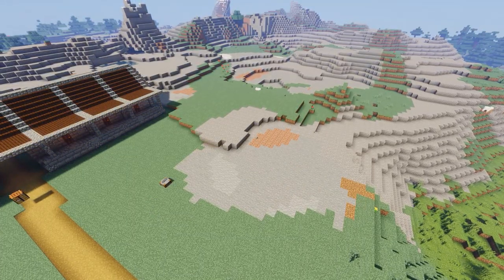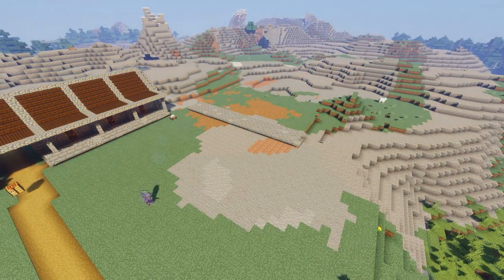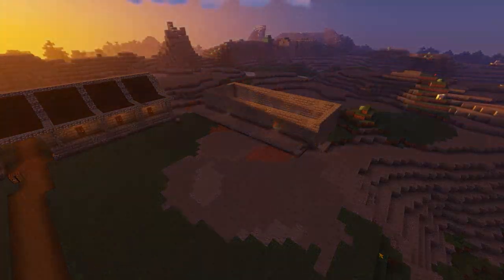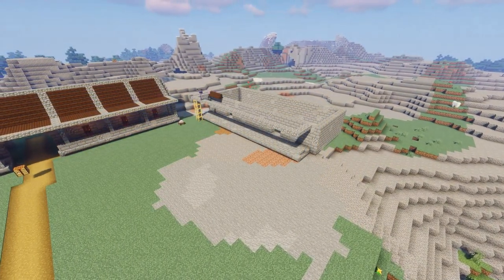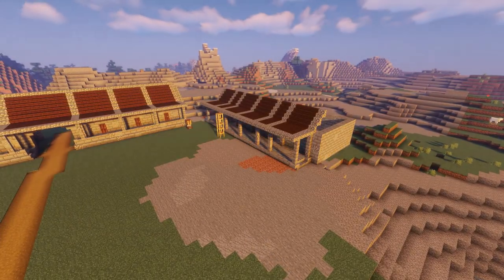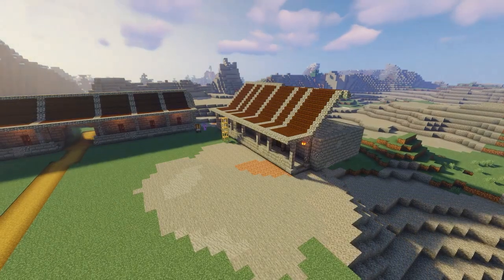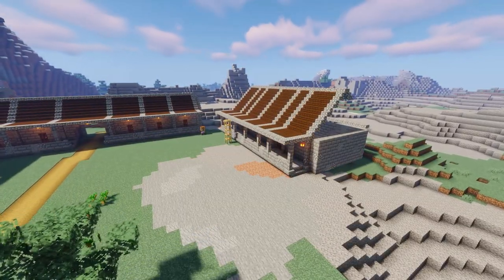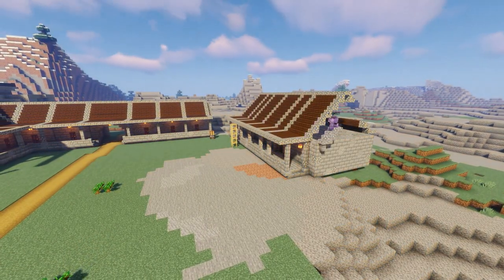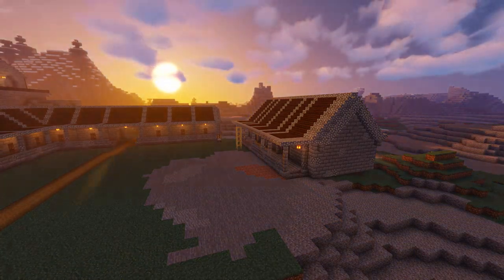Now we're starting to clear out for what's going to be the mess hall area. It's going to have a small kitchen and tables where everyone who works at the temple can eat, and maybe some villagers come up on festive occasions. It'll be pretty much the same style as the dormitories, except the roof comes up a little taller and we're going to add a chimney on the side because we'll be cooking food inside.